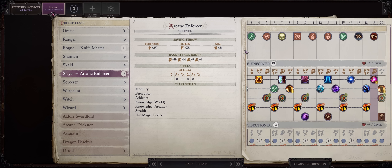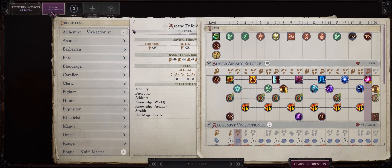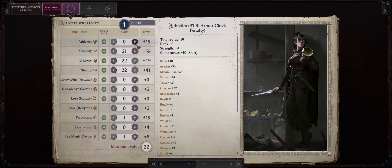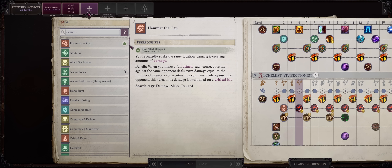Now, as I explained before, there isn't much of a point in increasing Slayer to 20 — it's just the last Study Target. I would much rather resume progression into Vivisectionist now for the increases to the Mutagen, and you'll still get extra feats anyway, together with extra sneak dice of course. As a Legend, you can really max it out.